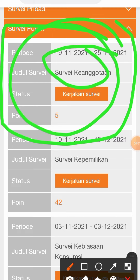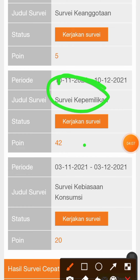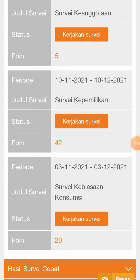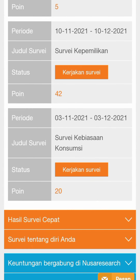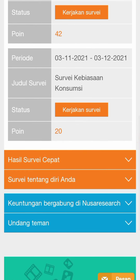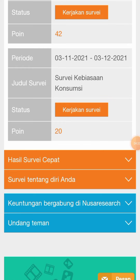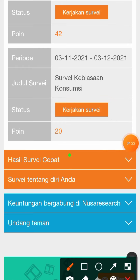Ada survey keanggotaan — kalian bereskan dan mendapatkan 5 poin. Survey kepemilikan memberikan imbalan 42 poin. Survey kebiasaan konsumsi memberikan 20 poin. Selain itu ada juga beberapa survey cepat yang bisa teman-teman bereskan.